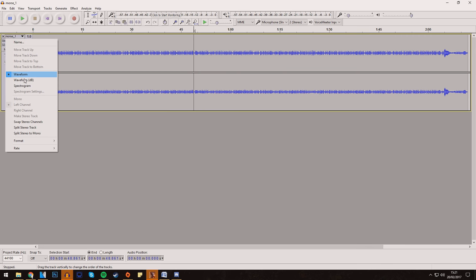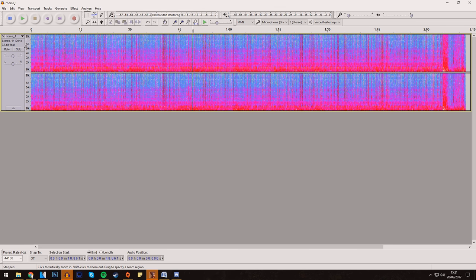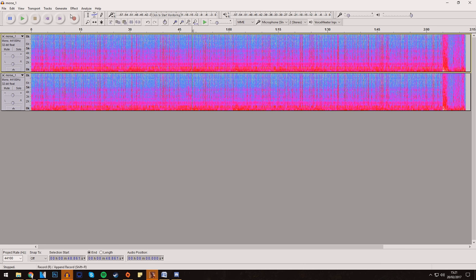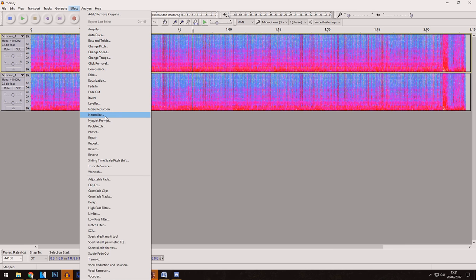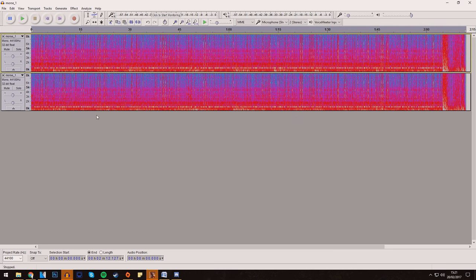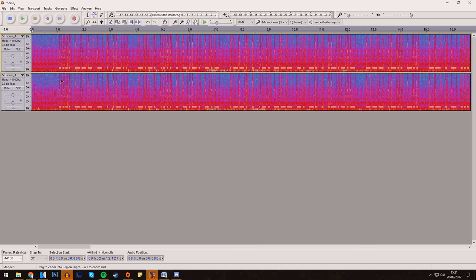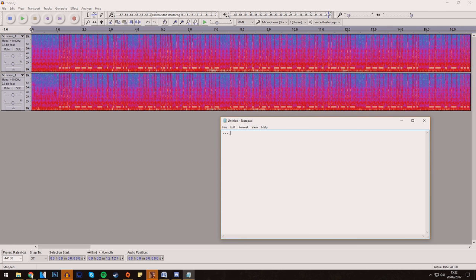First, change the view of the waveform to spectrogram, apply a split stereo to mono effect, and then normalize the audio from the effect menu at the top. Then if you zoom in a little bit, you've got some distinct orange marks — that's your Morse code. You've got dots and dashes there. Type them out manually with spaces and that will form your unique message from this MCOM station. You're going to be doing this Morse code decryption a lot throughout this easter egg process, so make sure you get yourself familiar with it.